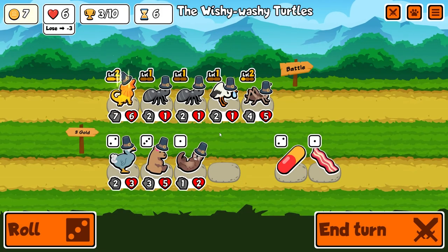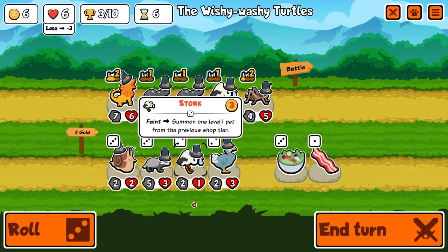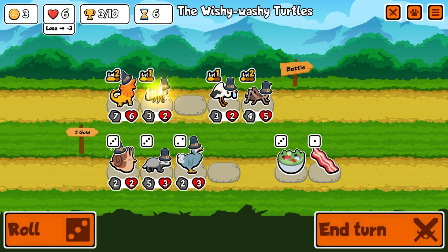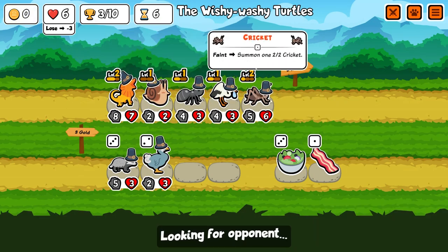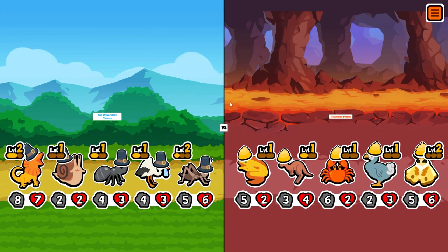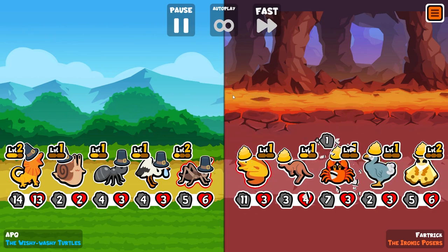There's another frilled dragon and a stalk. I'm gonna merge the ants — it's gonna lose a faint buff for this guy but I'm gonna buy this snail to buff everybody a little bit. I've realized I'd put him behind the ant, so the ant could technically buff the snail which wouldn't be the best approach right now.